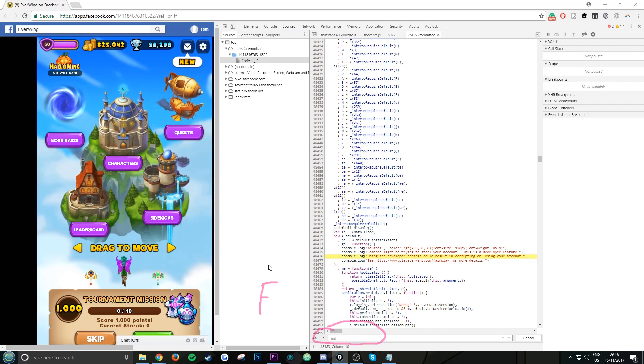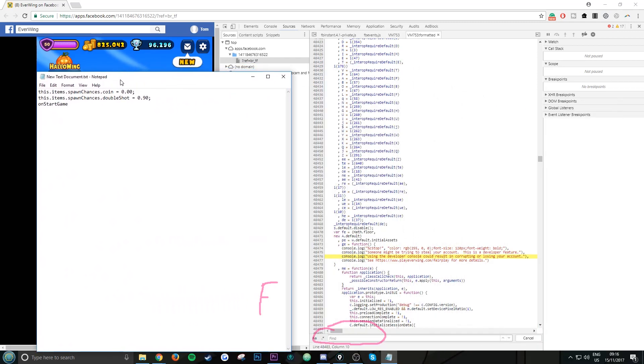Now this is the easy part. In the description under Scripts there'll be three lines. All you want to do is go to 'onStartGame', right-click copy, and paste it in.